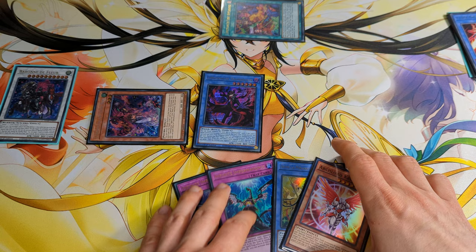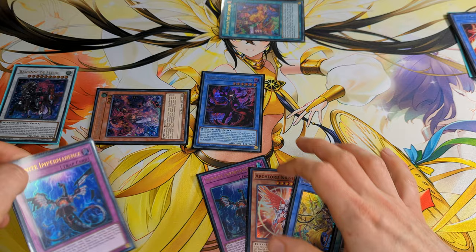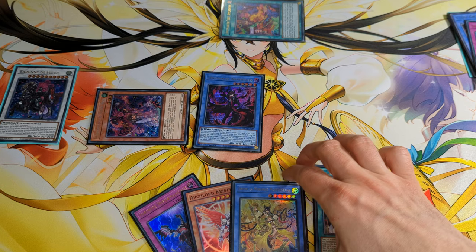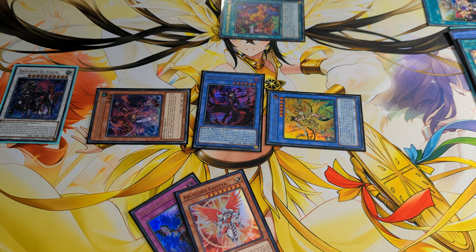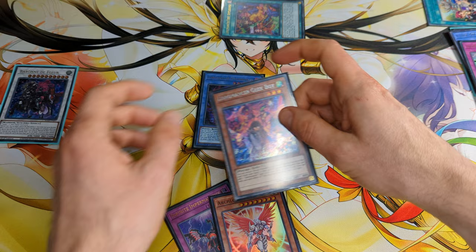Now we can activate Ohime's effect to search for a Mikanko card and discard a card. Now we can activate the Great Mikanko Ceremony to special summon Ohime. Then activate Great Mikanko Ceremony to send Arabesque into the grave, and Arabesque can activate Ohime's effect to equip Geek Boy with Arabesque.